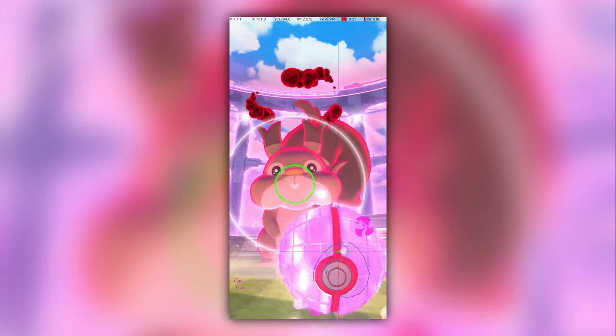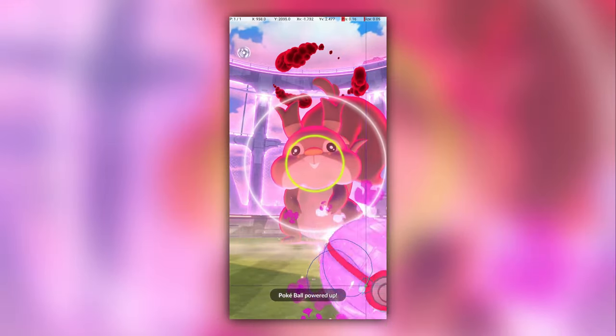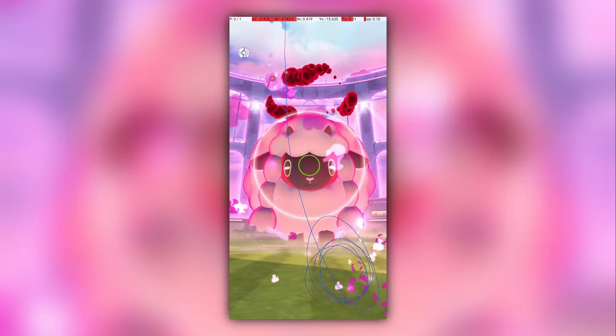The guide I just showed is specific to Squavit's center position. Since its left and right positions are not too different, a similar throw should work, although I haven't actually achieved this yet. Next, let's look at Wooloo.